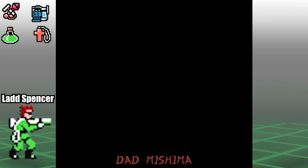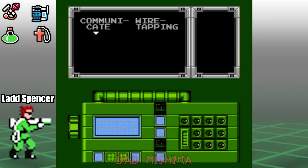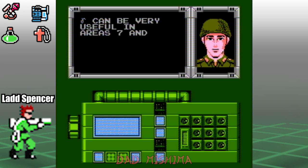In order to unlock the boss door, we need to enter both communications rooms, so make sure to proceed to both of them.